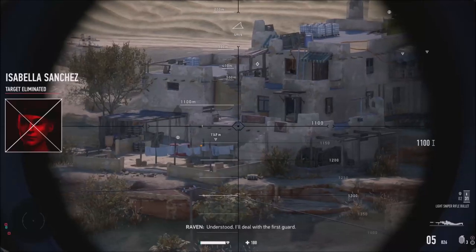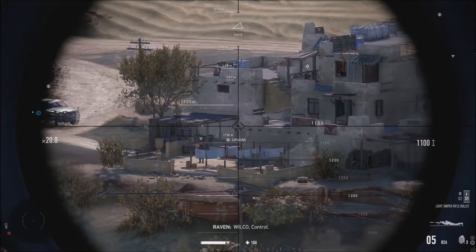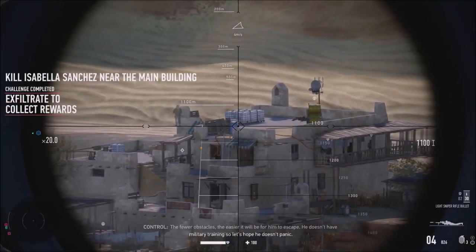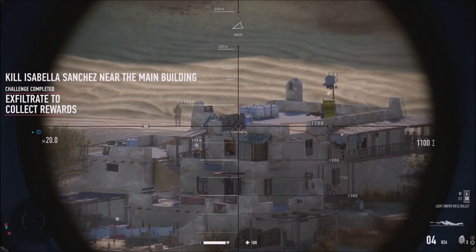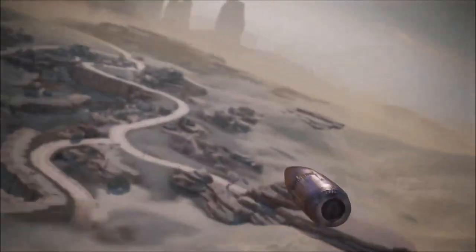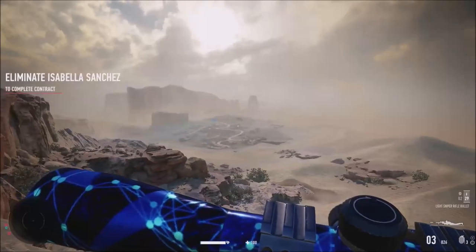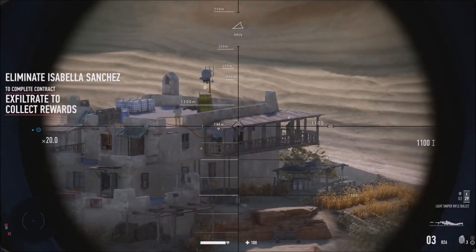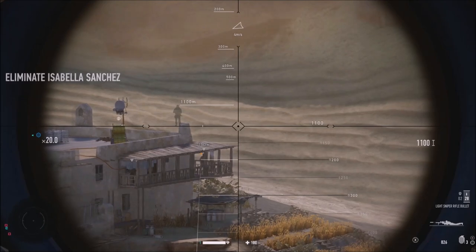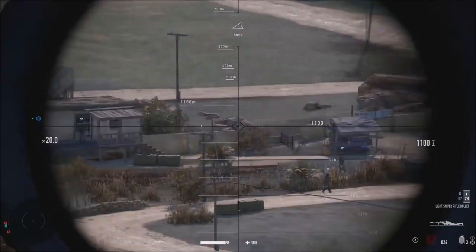Briefing continues: I'll deal with the first guard once Tahir's out of the cell. He's going to need overwatch to cover his exit from the village. He doesn't have military training, so let's hope he doesn't panic. Trying to be as smooth as possible, killing the tower guards. Trying my best - it's not easy. I need to kill this guy but I missed.